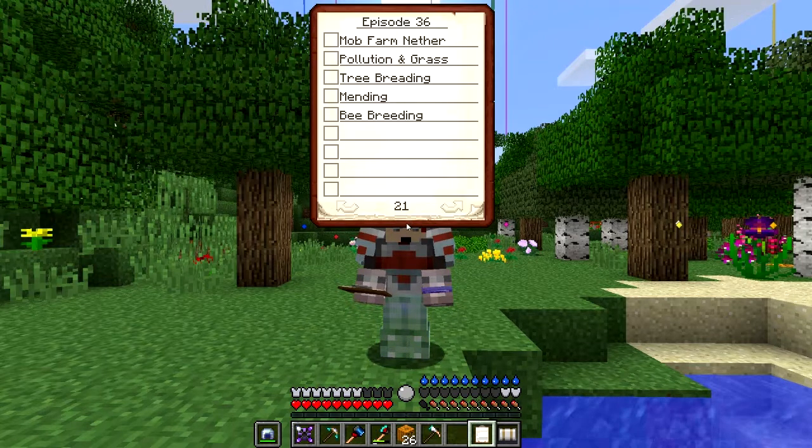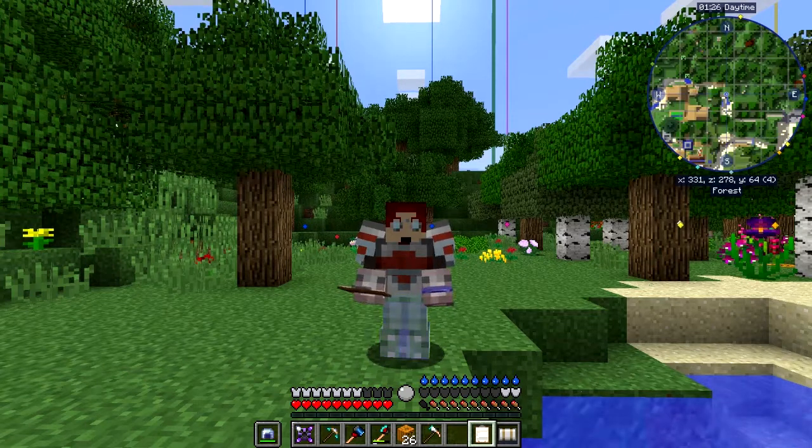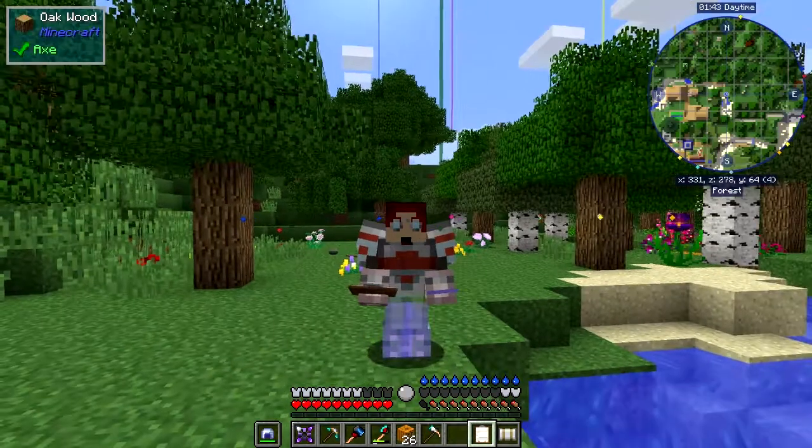The first thing I want to look at is mending. I've got my clipboard, and I want to look at the mob farm in the nether — I'm not happy about it. I also want to look at pollution, grass, tree breeding, bee breeding, and mending. I'm going to look at mending first because I've got some enchanted jellied slime armor with mending on it. When you gain XP, the things you're wearing and in your hand get repaired. I've got the helmet in my offhand because I've got my forestry spectacles on, so they will repair.